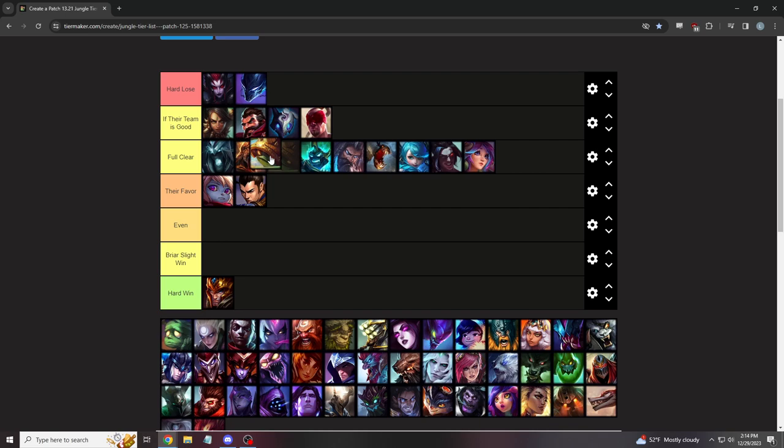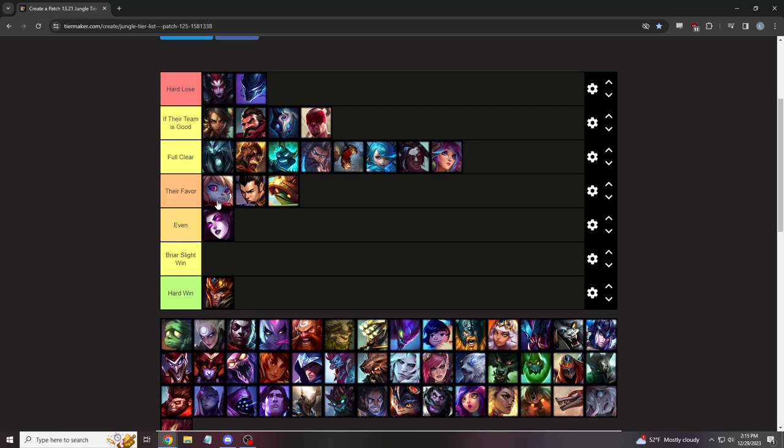Rammus is their favor. If he taunts you, you should have already been buffering E to get him away — CC doesn't break your E. The moment his W runs out, WQ towards him and kill him like any other champ. He plays to kill your team more than you, and in early 2v2s he's slightly stronger so be careful. Morgana jungle is like a bad version of a full clear champ — all she has is Q and E for her team. Her E does mess up your combo a bit, but most of the time you just stat check her, or if you get full charge E and she has Black Shield, kill her right then.